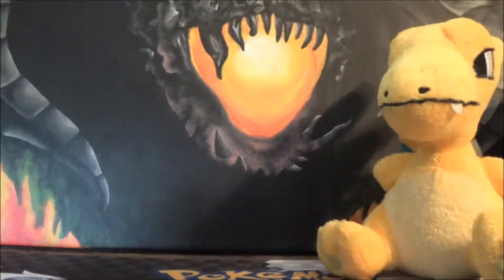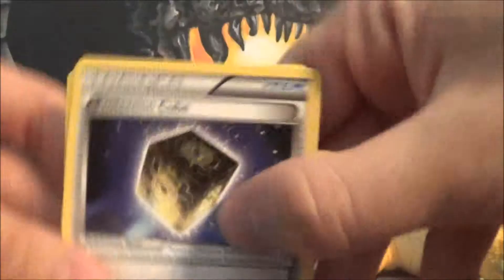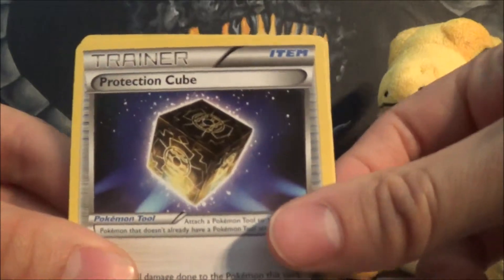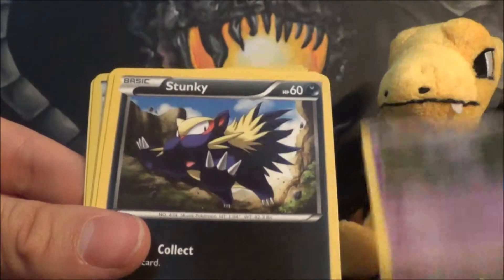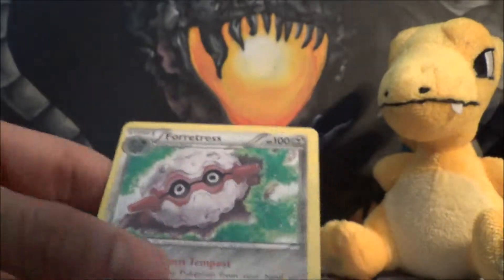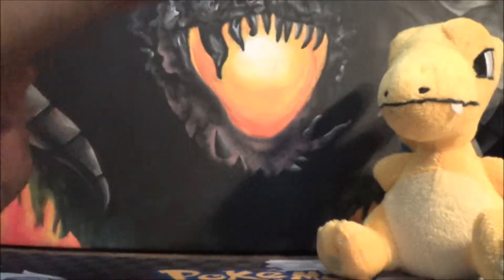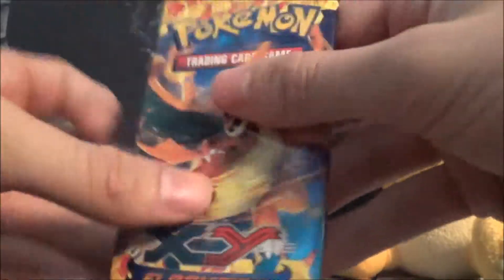Having problems — okay, so we got Protect Cube, that's a great card, Avalugg, Fletchinder, Sneasel, Espurr, Stunky, Roselia, Duskull, Trick Shovel Reverse, and our Forretress Rare. Okay, next pack — Charizard.